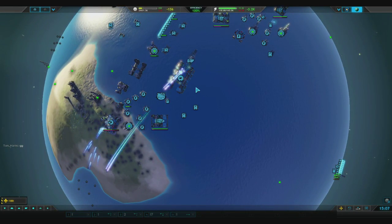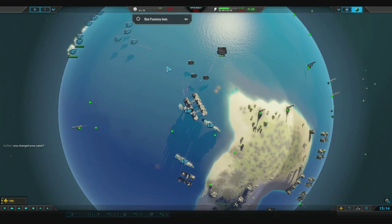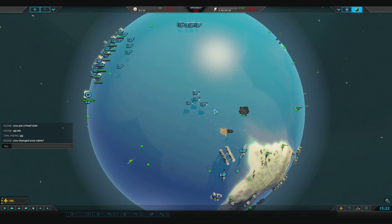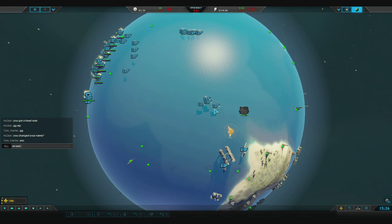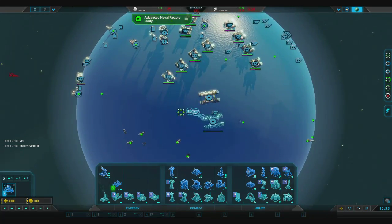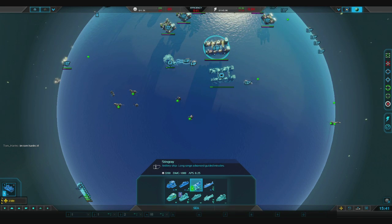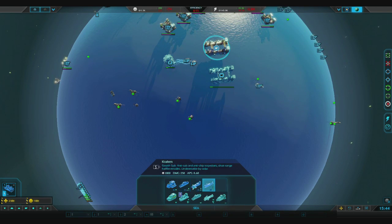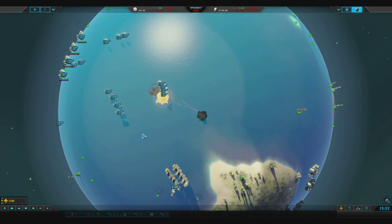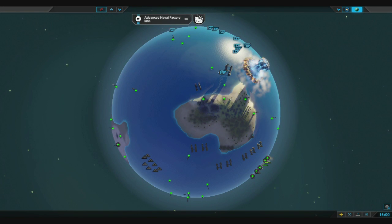I turned off the factory so the commander was building the leviathan, but it was stuck in the T2 factory — kind of interesting. So yeah, just follow this build exactly so your timings are not going to be off, and you should basically be able to beat anyone unless they're using the same build. GG, well played by our opponent — he did get quite a lot of metal actually and a lot of units.